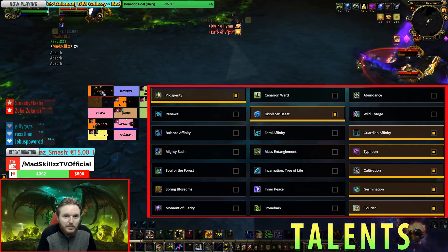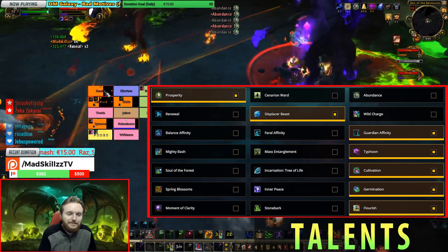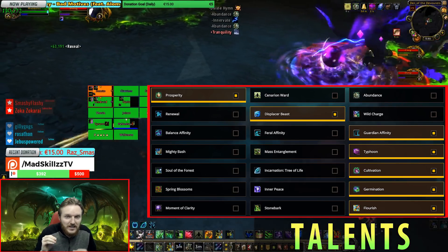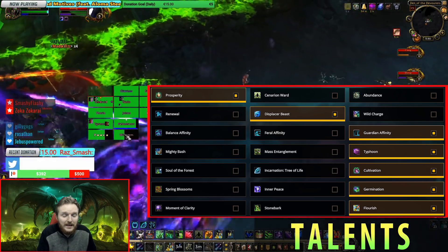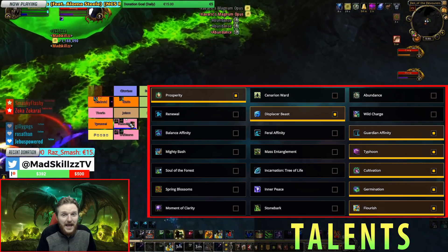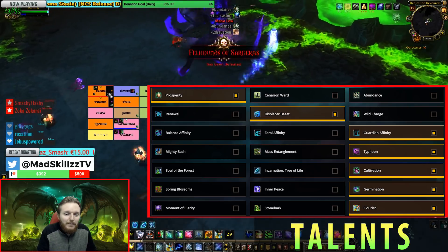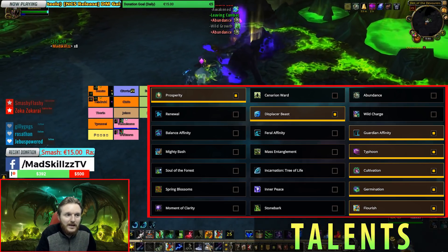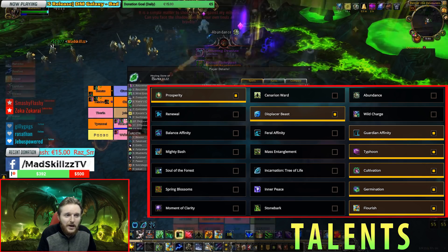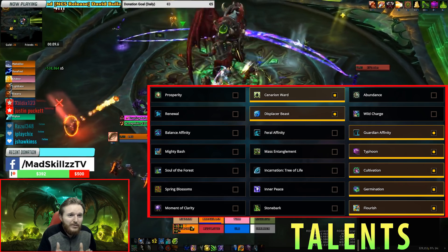On stacked fights I'll go Spring Blossoms — saves mana, similar HPS. With tier 21, there's no specific interaction with any of the talents on that row, so that doesn't change the decision. If people are spread out or there are long-duration DoTs on them, Germination can be a great option. Once you pick up tier 21 four-set, you'll most likely swap out of Prosperity back to Cenarion Ward, since it provides more HPS and tank stability.